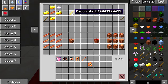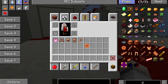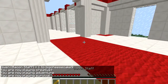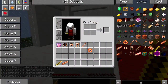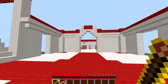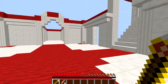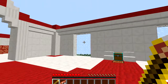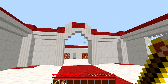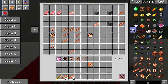Let me show you the staff now. We'll go into survival mode. Click it — gives me bacon, no durability used. Click it again — more bacon. I can have bacon for the rest of my life. No need to go slaughtering pigs and cooking — free bacon forever, never runs out, unlimited. Let's stack it up to 64 and it's still good.